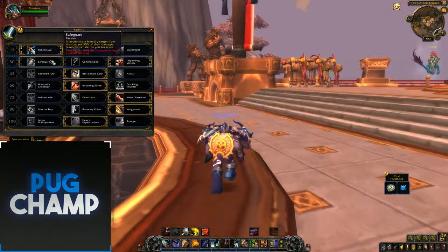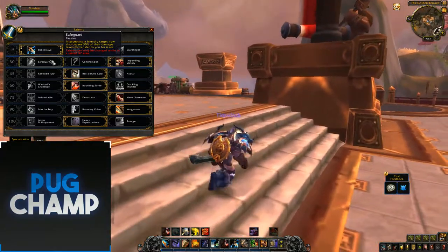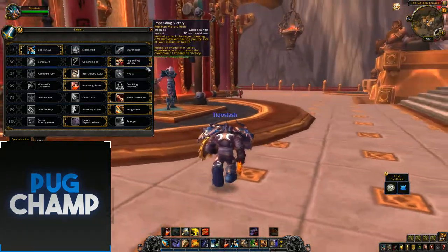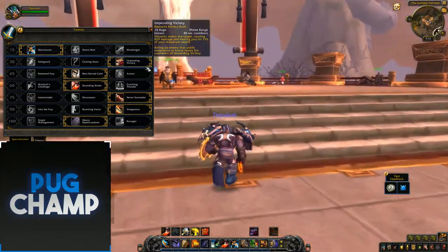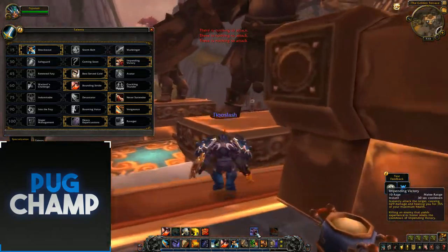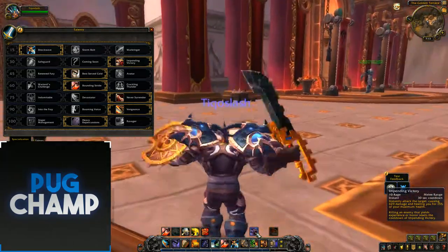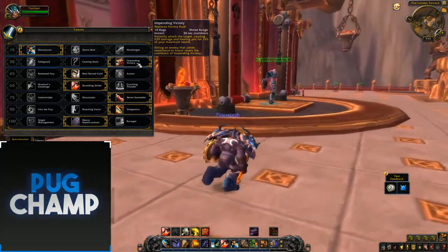Safeguard — intercepting a friendly target now also causes 40% of damage to transfer to you. I don't really like using this; I don't like intercepting all over the place, it will just get you out of position. So I take Impending Victory, which instantly attacks the target causing 600 damage and healing you for 15% of your maximum health. You can use it every 30 seconds without needing to kill an add, so that's a free 15% max health self-heal every 30 seconds.